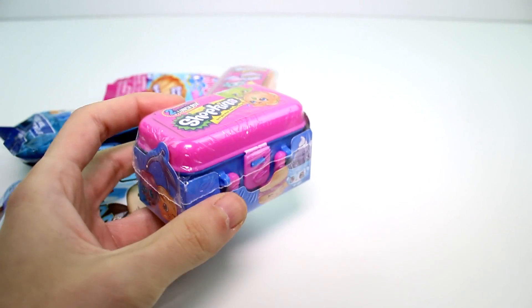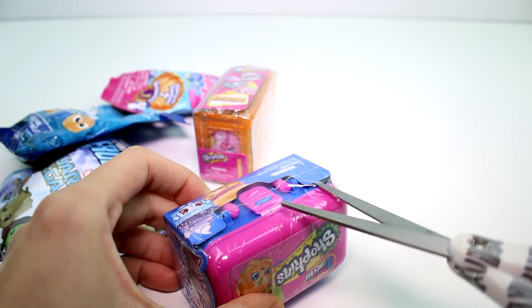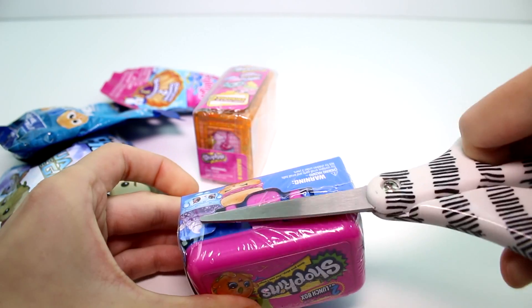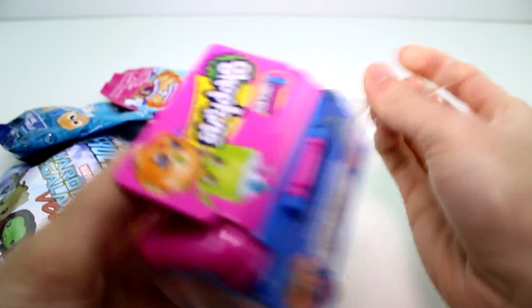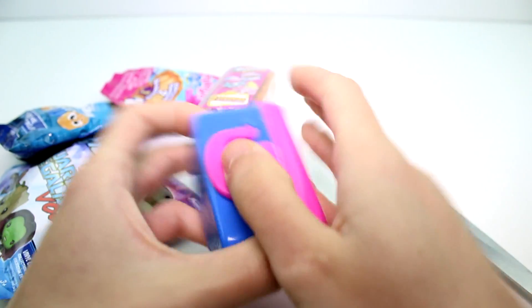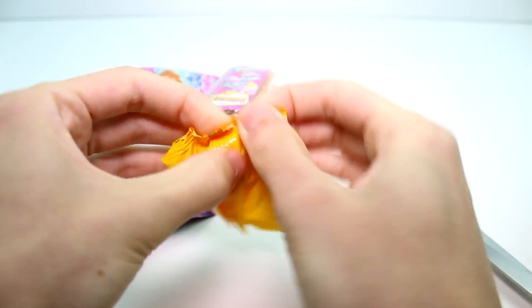Let's go ahead and open the Shopkins Food Fair first. Alright, here we go — we're in! There's a little lunch box container, which is so cute. Let's go ahead and get these out.